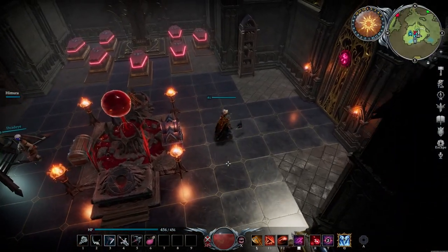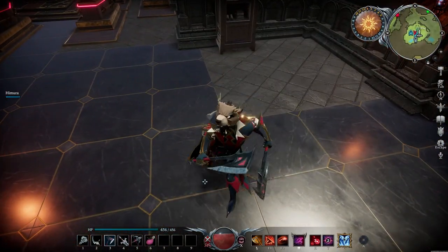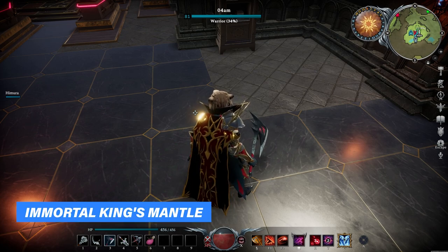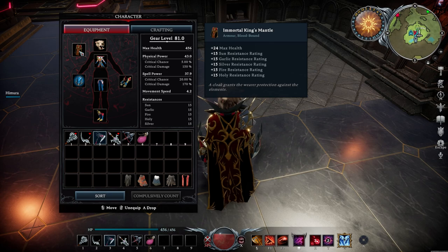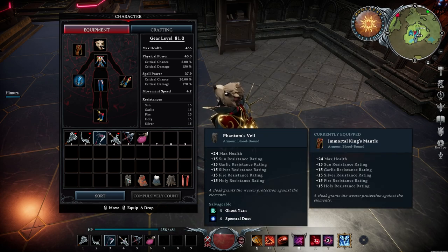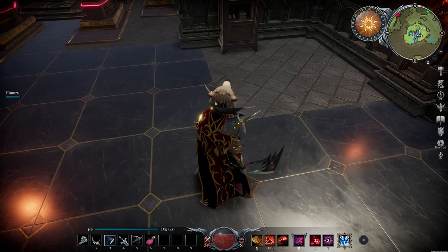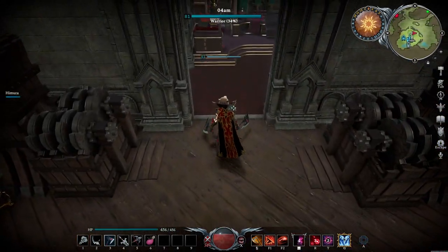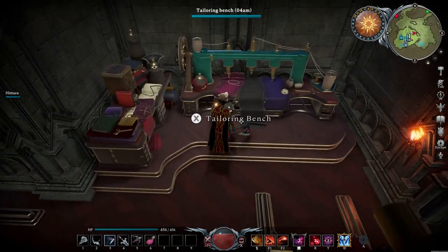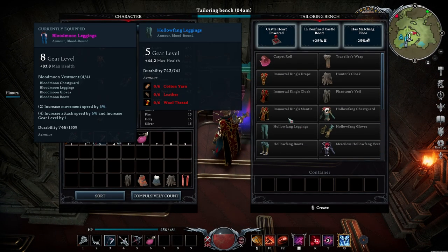I'm currently standing in my base and I currently wear the Immortal King Drape. This was the first question from somebody who asked how I got my hands on this when I made my end game berserker build. The Immortal King Mantle is basically the Phantom's Veil - exactly the same stats wise: 24 max HP, 15 to sun, garlic, silver, fire and holy resistance. But this one comes from the DLC, so it's not something you can get from elsewhere. Maybe you can ask somebody who has the DLC to craft it for you, and it will basically pop up right here.